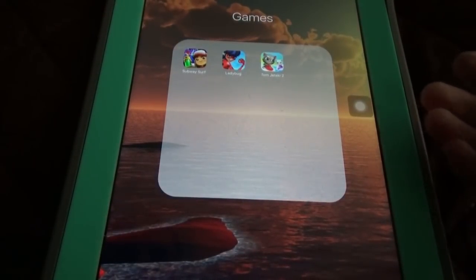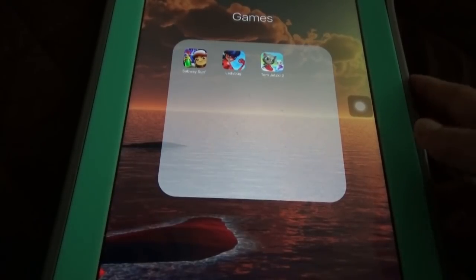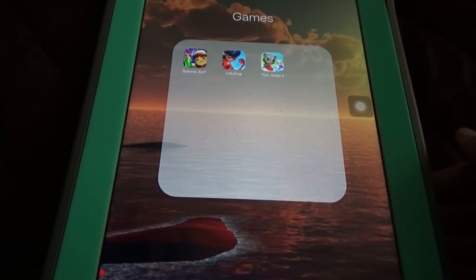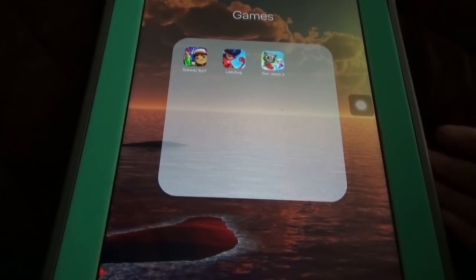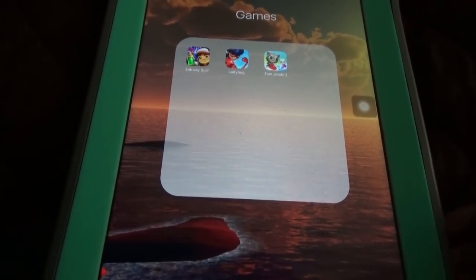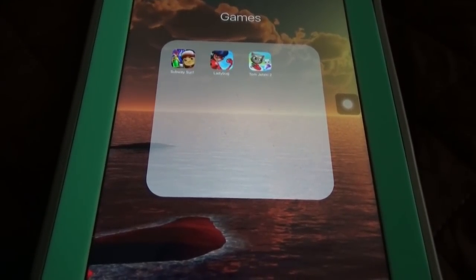So many changes across all three games: Subway Surfers has the new Hong Kong update, Ladybug has new characters and you can now select the character you want, and Tom Jetski 2 has three new characters and two new jet skis. Those are all the new updates — thanks for watching, and don't forget to subscribe!